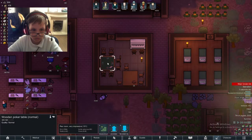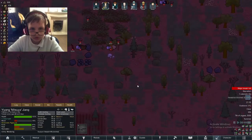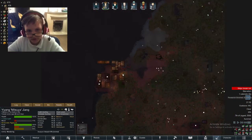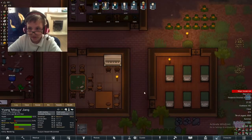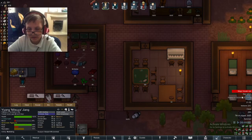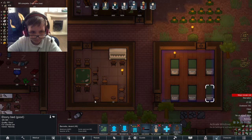Speaking of animals, another time-saving tip is to use them when hauling objects. Assuming you have spare pack animals, just give them commands to pick up certain objects and they'll do so, then carry the objects to a location of your choice. You can carry lots of stuff from crates to dead bodies. It's really handy and saves time by allowing your colonists to focus on their tasks.